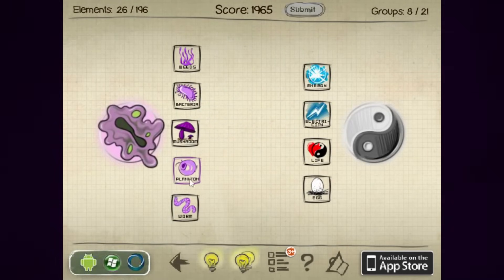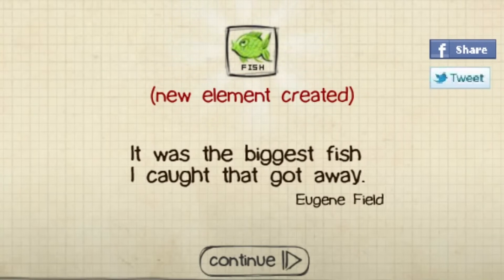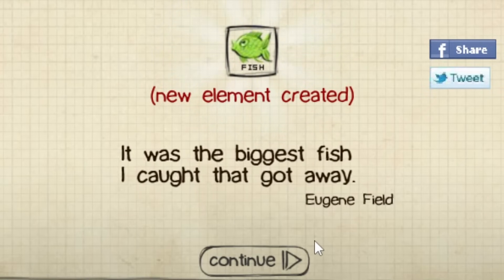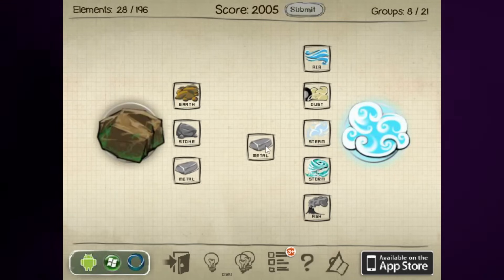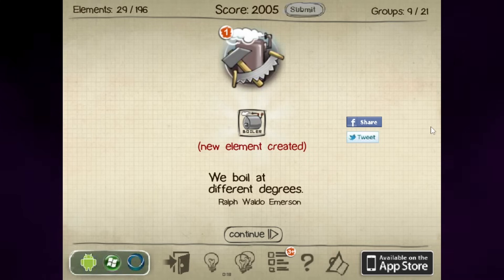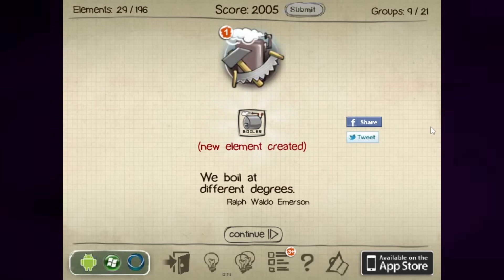What about combining things together in the same branch? Plankton and bacteria makes fish. "It was the biggest fish I caught that got away." Well thanks for telling me your little Sunday fishing trip story, Eugene Field — what are you doing in the water? Stone and storm... metal and steam — boiler! We have mechanics now. I haven't invented humanity yet but I have got things humanity invents. I'll just be in a land of boilers.